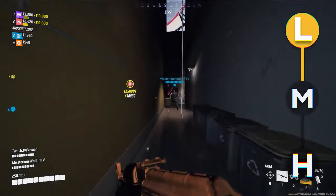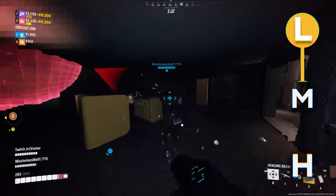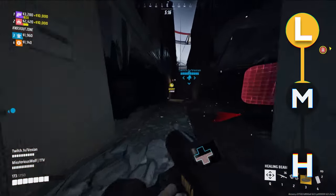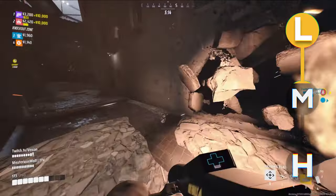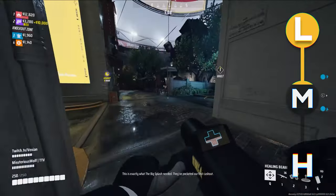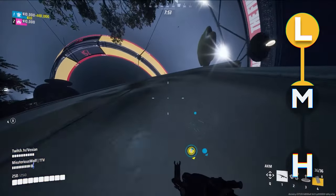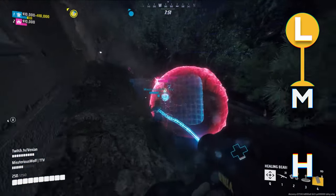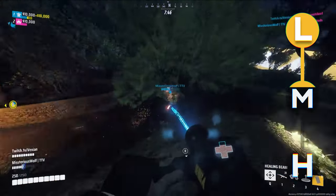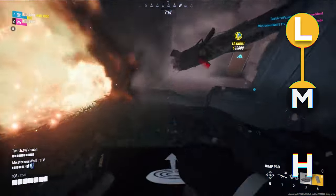Moving on to the Medium class, who I mained in the closed beta. The Medium is so important for keeping your team alive, but sadly I see so many Medium players playing him completely wrong. There are two ways you can play the Medium: you could try to go for combat score and be a damage dealer, or you could be the healer. A lot of people are trying to do both, which just never ends up working. In my opinion, the Medium is strongest as a Medic, where your primary job is to keep your teammates alive — more specifically, your Heavy player.